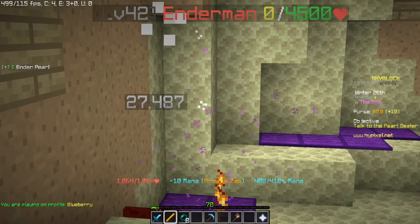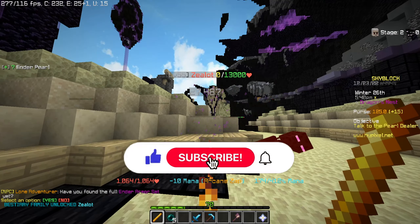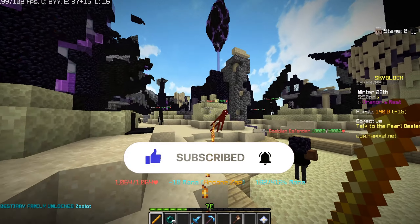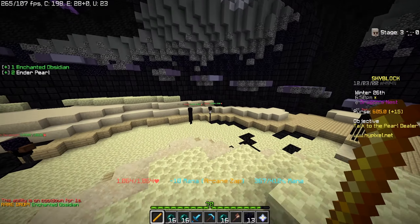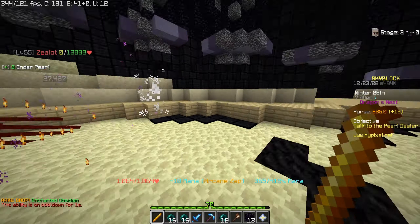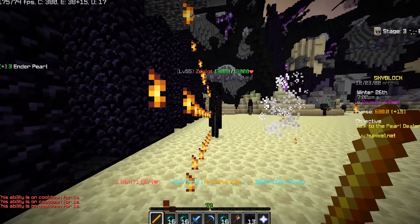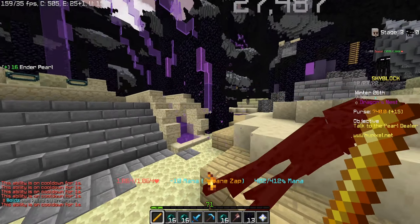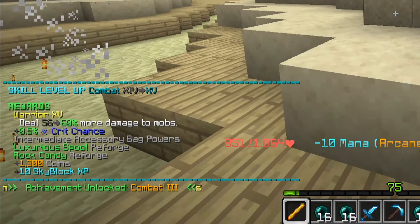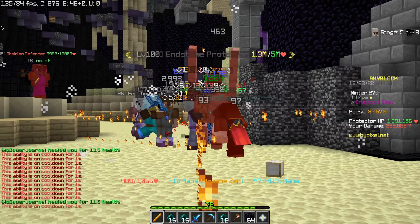To start everything off I wanted to upgrade my glacial ring into the glacial artifact. I wanted to manually mine the eight enchanted packed ice but I didn't want to do that, so I just bought the enchanted packed ice and crafted the talisman for 1.2 mil. I kind of forgot the recipe but there we go - glacial artifact. It's worth 2.1 mil on the auction house, not bad.